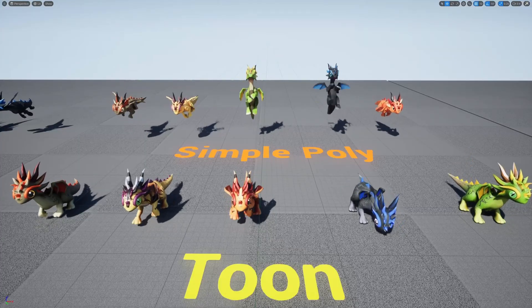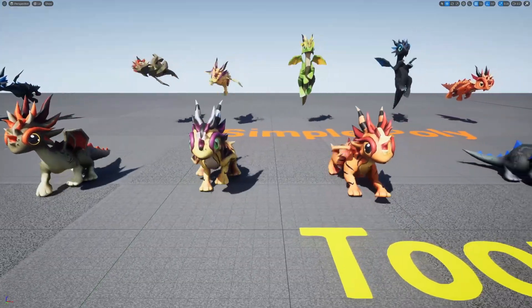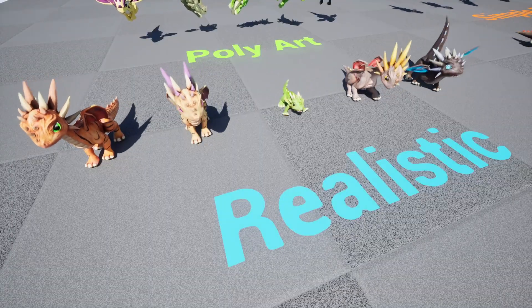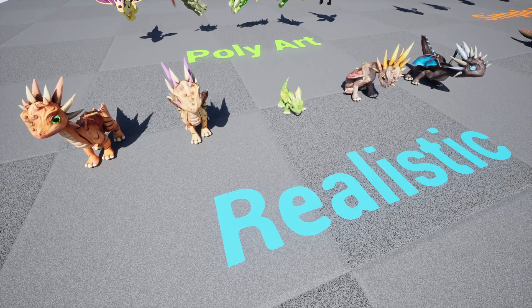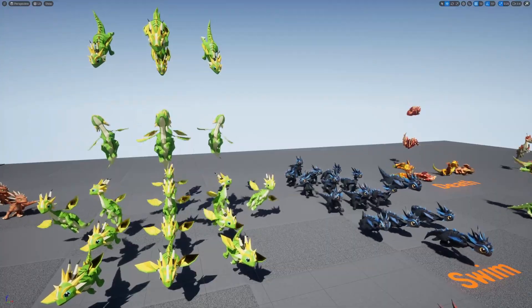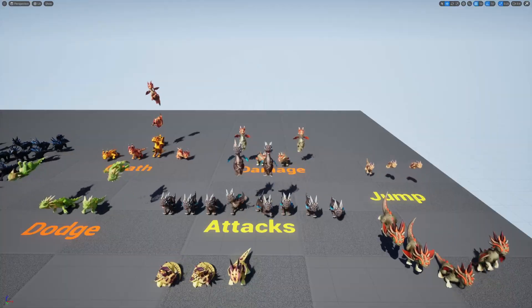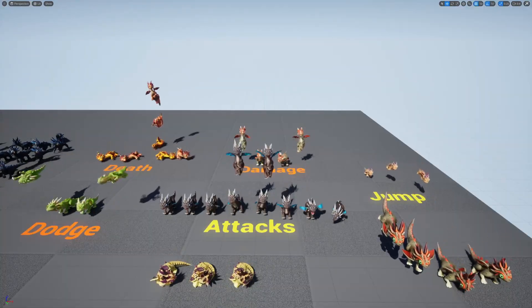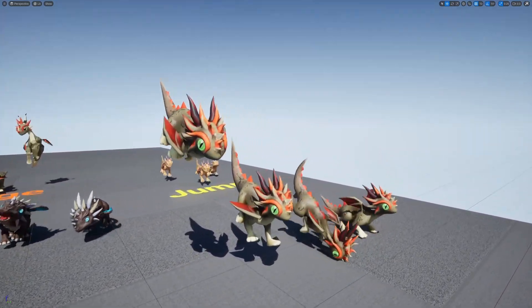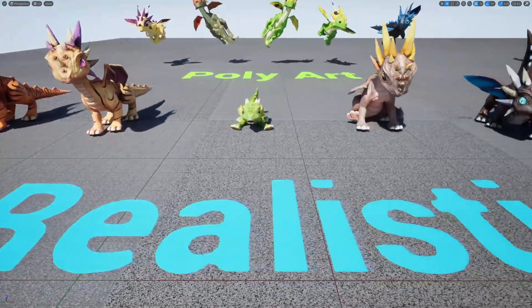As described, there are four different versions of the skeletal meshes: realistic, poly art, toon, and simple poly. Even the realistic meshes are quite stylized, and they look quite nice. The animations look great as well — there is locomotion, flying and swimming, dodge and death animations, attack and receiving damage animations, as well as jumping and a few more besides. All in all, I think this is a great little asset pack, especially if any of these different art styles fit your game. Maybe one of these little guys would make a great sidekick character or something like that.